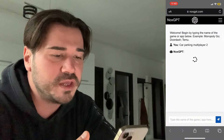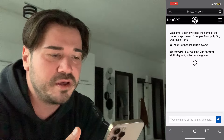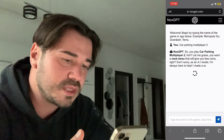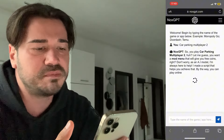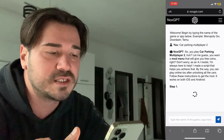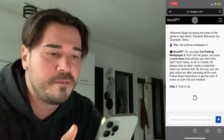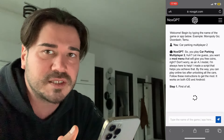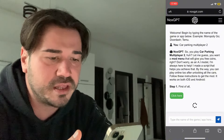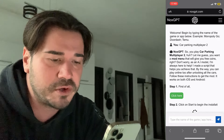Press on this blue button and now that's pretty much it — you just have to wait a little bit until the AI finishes the response. It's gonna give you a bunch of instructions that you have to follow in order to install this Car Parking Multiplayer 2 mod menu on your iOS iPhone or Android device.